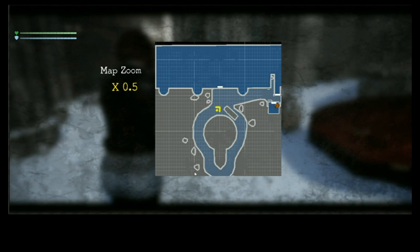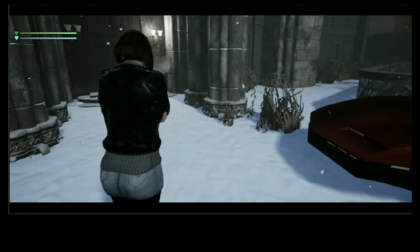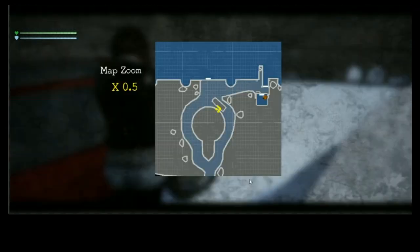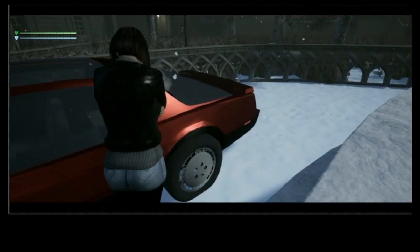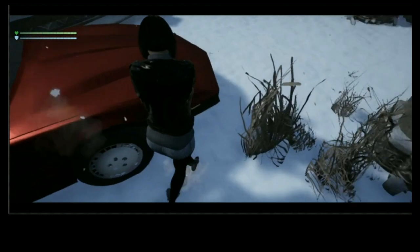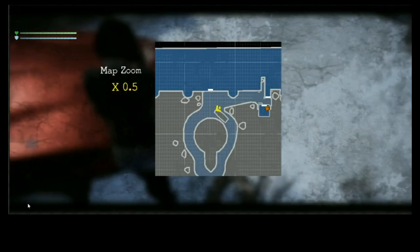And no matter where I go, it will match up with my position in the world. So say I go over here next to the car. It's right there on the right spot. Circle around the car, get to the other side — passenger front — and still there.